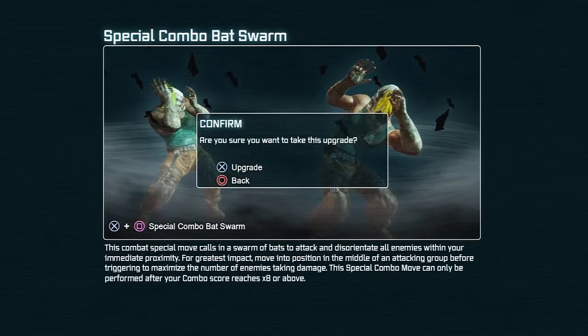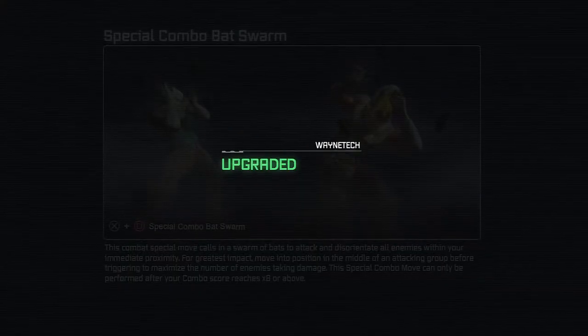What's this? X plus square. This combat special move calls on a swarm of bats to attack and disorientate all enemies within your immediate proximity for greatest impact. Move into position in the middle of the attacking group before triggering to maximize the number of enemies taking damage. This special combo move can only be performed after your combo score reaches. Yeah, let's do that. That sounds awesome.